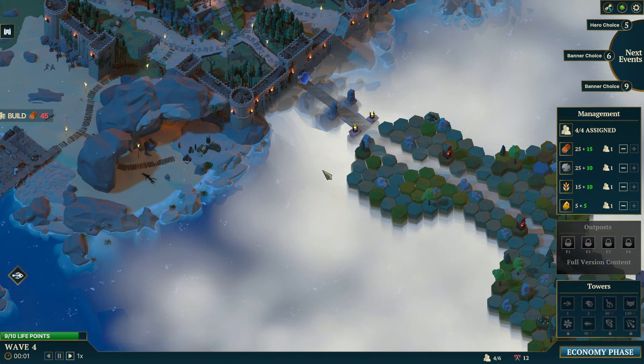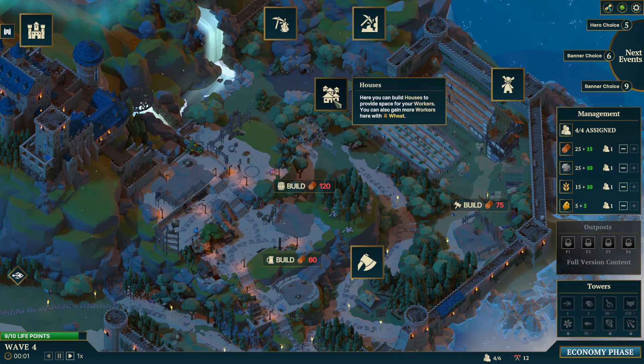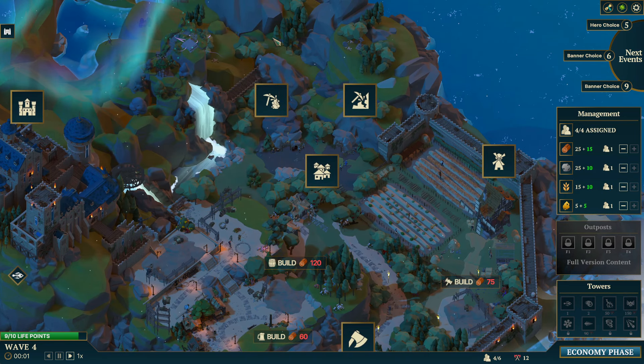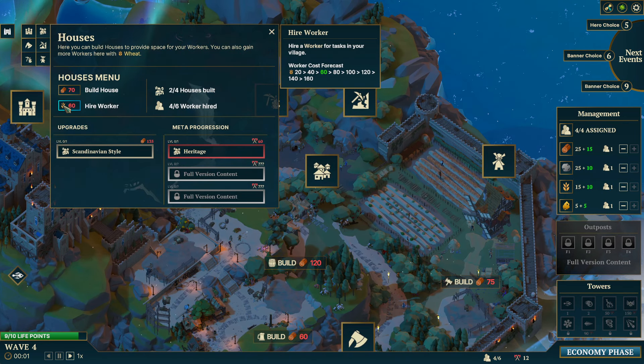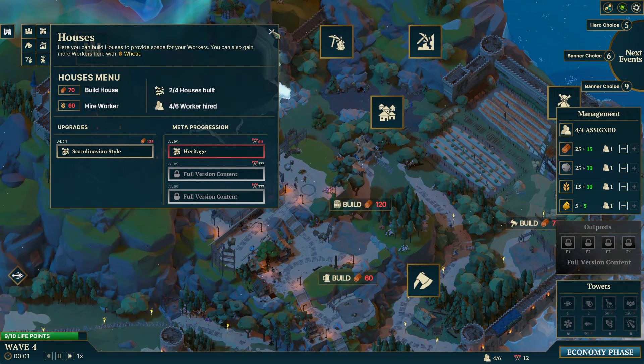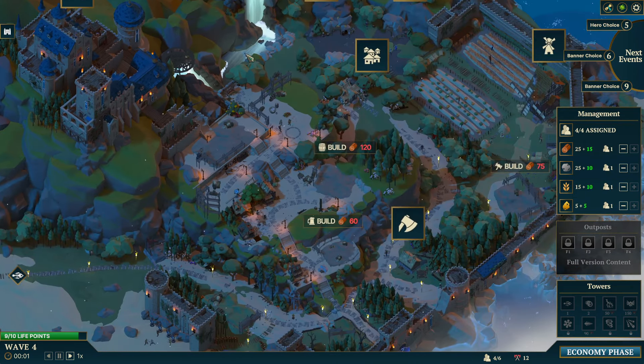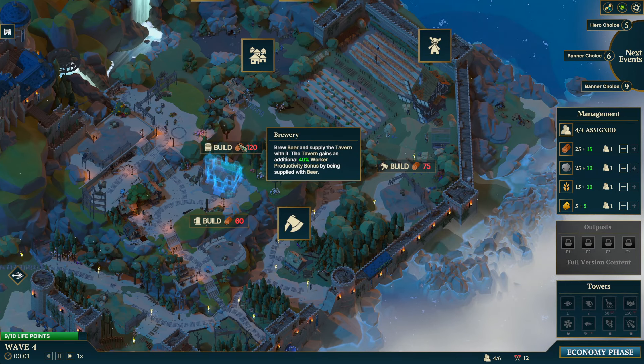We're going to need another tower but we don't have enough wood for that. And it's going to require 60 wheat to get another worker — that's bonkers. Not into that at all.